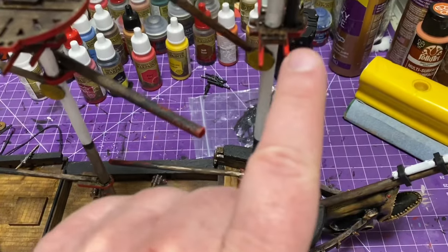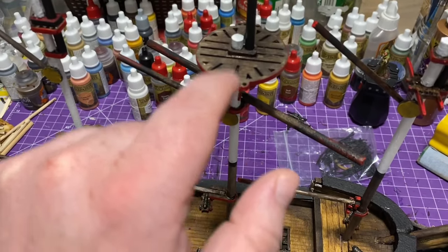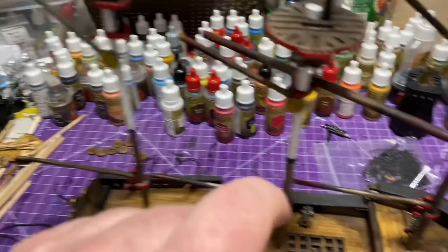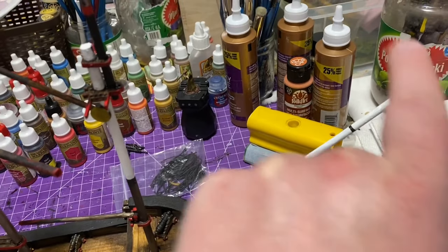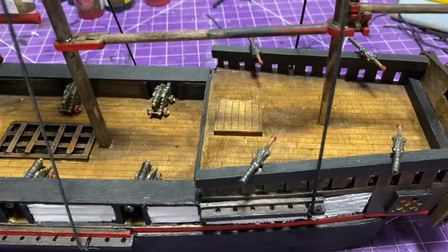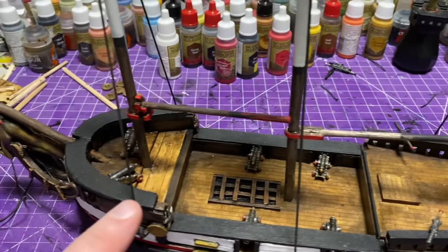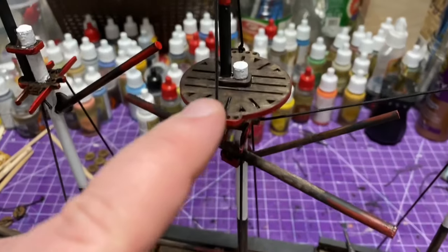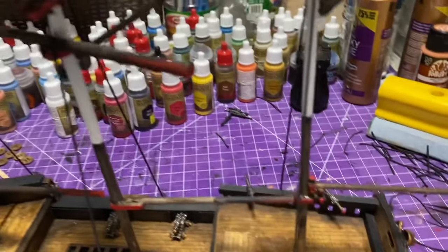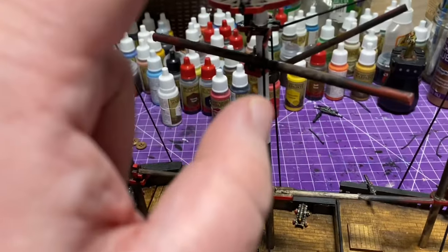Now I'm showing the rigging process. I go from one side, then flip the ship around and go to the other side — tugging back and forth. I don't like to rig the whole one side at a time because it tugs too much on the other side. I find that if I pull on just one side, some things go crooked and don't look right, so I like to go back and forth for an even amount of tension on both sides.